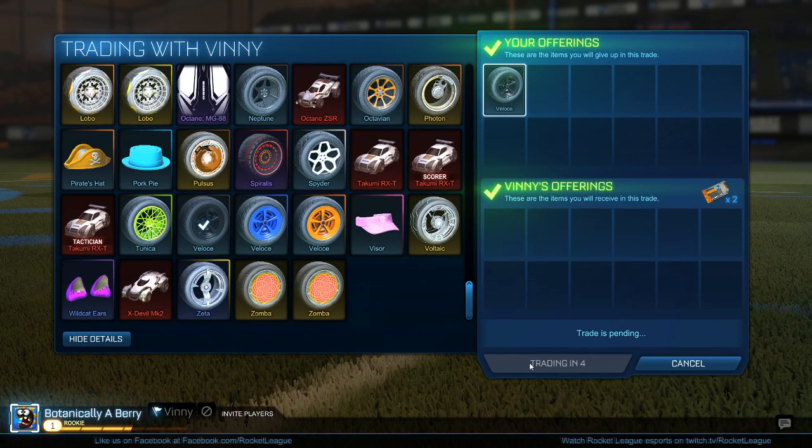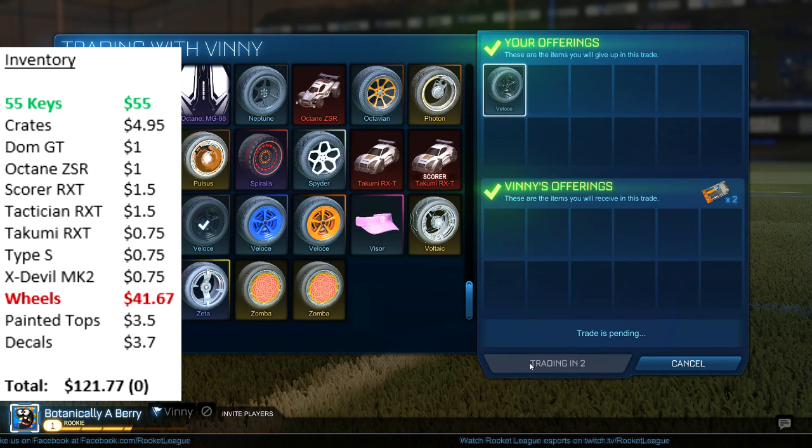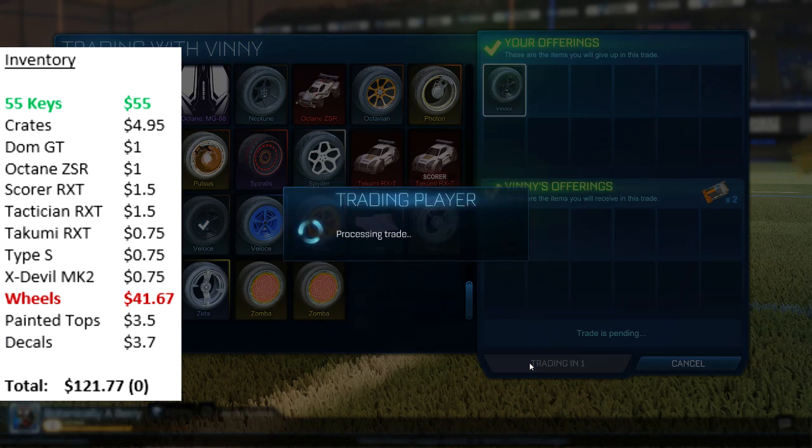And the final trade for today's video is me selling my Black Velas wheels for 2 keys. If you remember correctly I bought them for 1, so we're making 1 key profit here, and that's quite good.